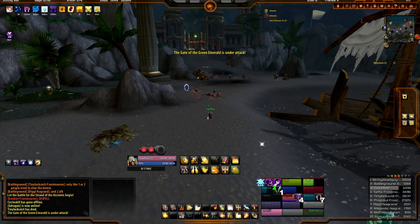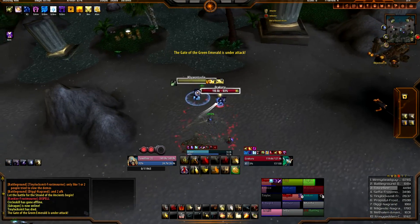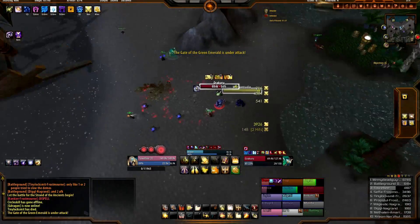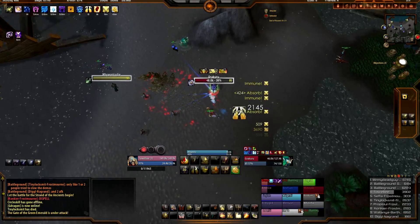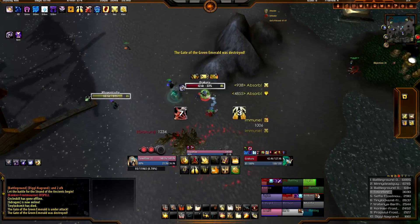Grand Crusader proc is instant. When you hit it, it's instant — you don't have to wait for any GCD. You hit Grand Crusader and you generate that Holy Power, which is faster than a normal GCD. It's faster hitting the Grand Crusader proc Avenger's Shield for Holy Power than it is hitting actual Crusader Strike, because you have to wait for the GCD to come around for that.